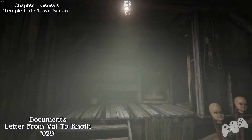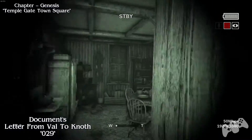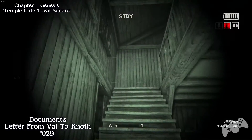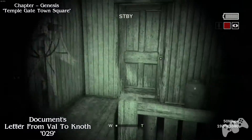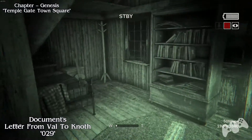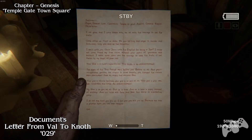From the previous location, go right and head up the stairs. Once you head to the top of the stairs, you will find a dead guy. Keep going up the stairs and you will find that there's a document located on the table side, to your left hand side.